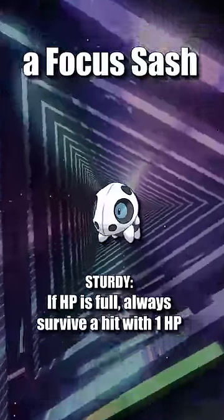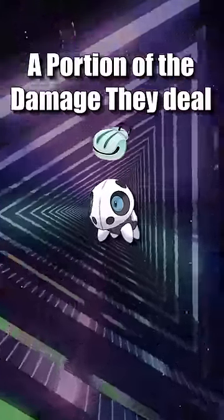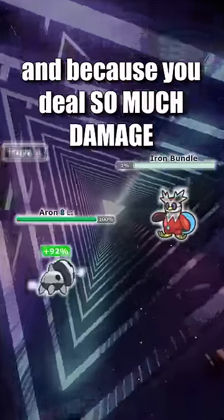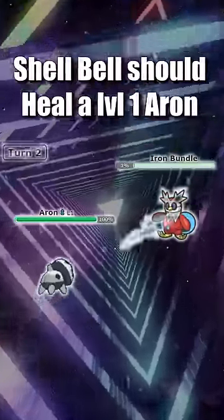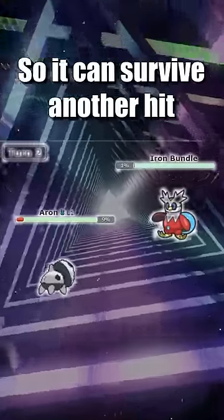Because Aron doesn't need a Focus Sash, it can hold the item Shell Bell, which heals the user a portion of the damage they deal. Aron can also use Endeavor to bring down its opponent to however many hit points it has left, and because you deal so much damage, Shell Bell should always heal a level 1 Aron back to full HP, meaning it can survive another hit.